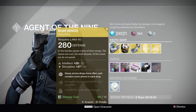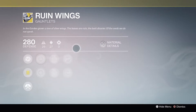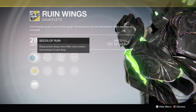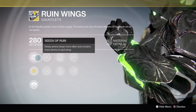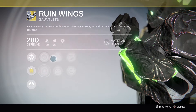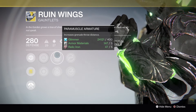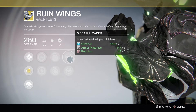First we have Ruin Wings, exotic gauntlets for a Titan, and you can buy those for 13 strange coins. If you're a Titan who likes to shuffle between classes and use heavy weapons a lot, then this piece of gear is definitely for you. But if you're a PvP player, there's no point to using them.